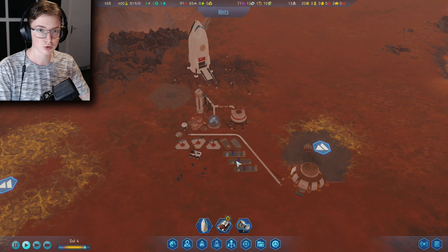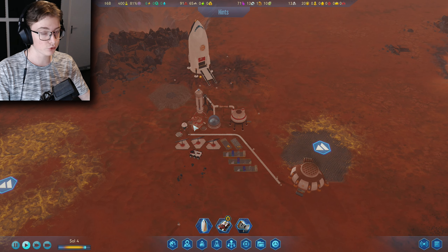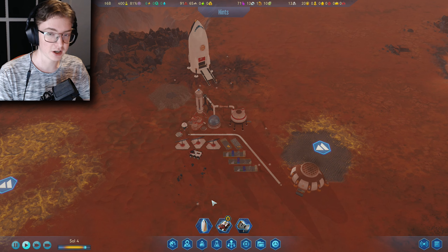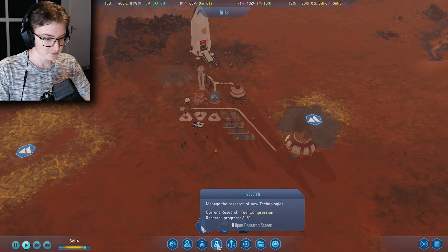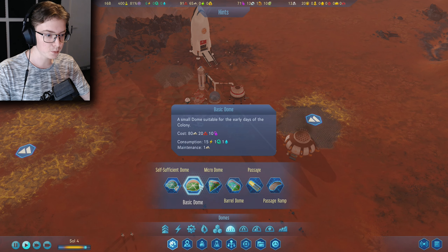We have power, water, fuel, storage for the water, and a drone hub. This episode we want to do the main thing of Surviving Mars, and that is — look at these domes.